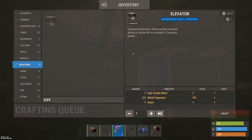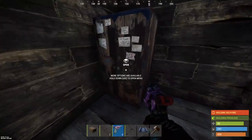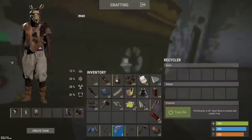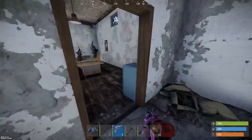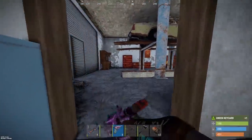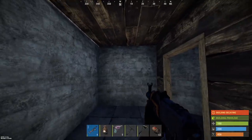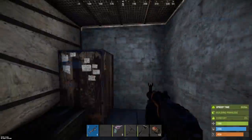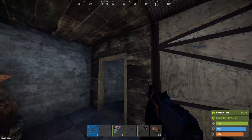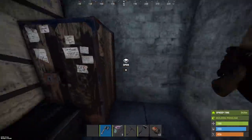I'm playing on a 2x server and the elevator BP is already unlocked, which is huge. The only thing we need to do is get ourselves 500 scrap to make a tier 2 workbench. I have an AK? I need to research the 5.56 in this, but we have a working AK — it's gonna break soon, but it works. Not that I can use the AK at all, even in the slightest, but I'm down for trying it.